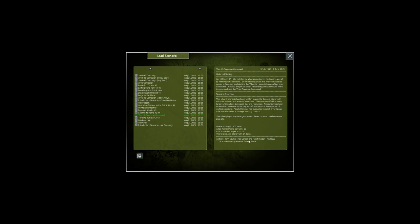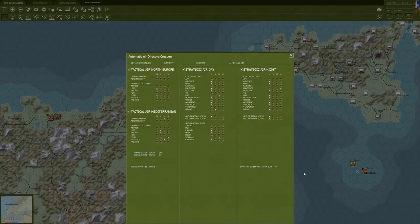Cross your fingers for me — we'll see how this goes. So we're just going to jump right into it, load the game, and right off the bat we're prompted with the air planning phase. War in the West really redid how air war worked in the Gary Grigsby series of games, especially differing from War in the East. They improved a lot upon the air war in War in the West.